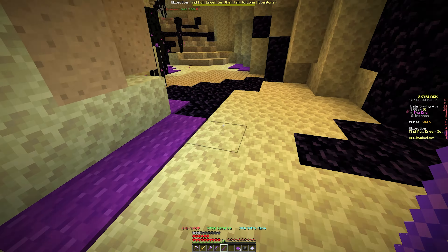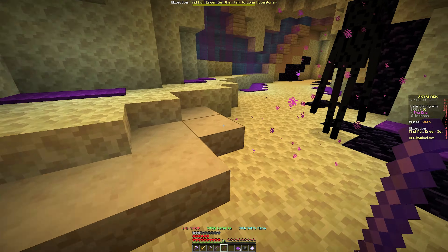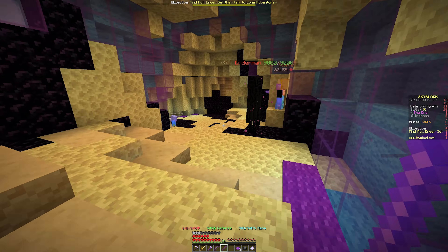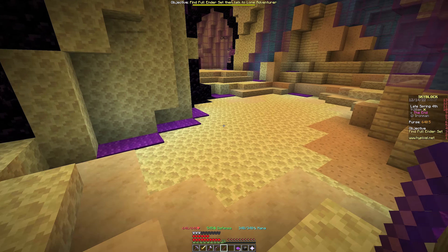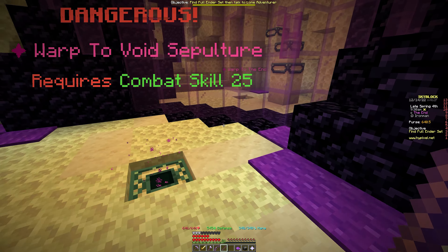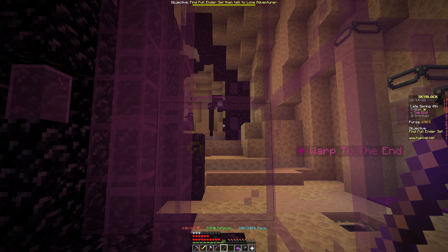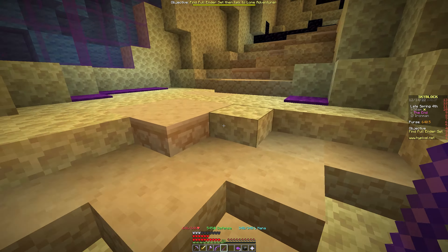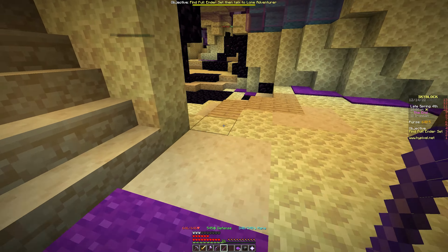Somewhere down here is a portal to a different area — I can't exactly remember where. Pretty big zone with unlimited endermen to kill. There we go — here is the Void Sepulcher teleporter that takes us into a harder area. There's a voidling with eight million HP right there — a definite jump in difficulty. There are also some dragon nests somewhere around here, which is the other teleporter I'm looking for.